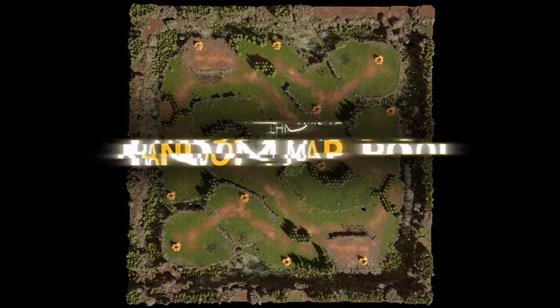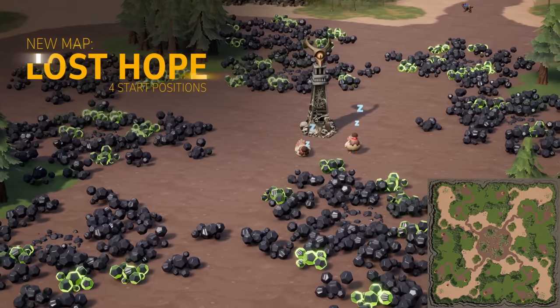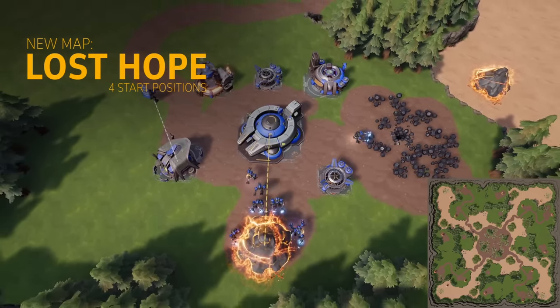Matchmaking has also been updated to use a randomized map pool. We have two new maps being introduced in Frigate, starting with Lost Hope, which features four starting positions and random spawn locations in Versus games.